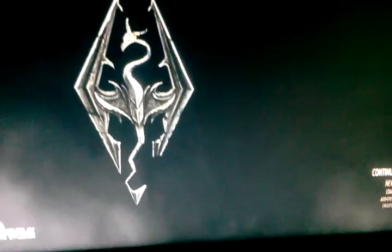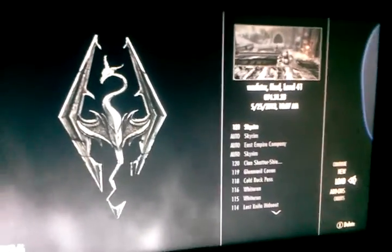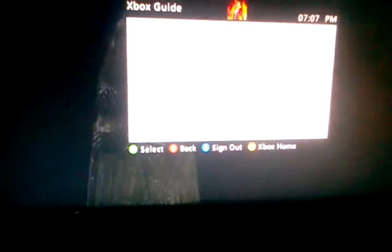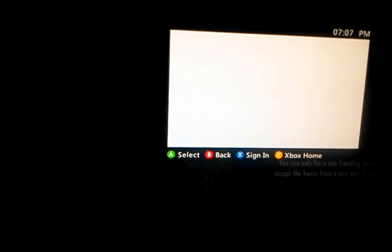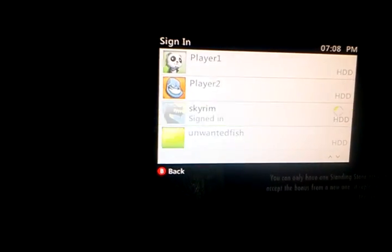What you want to do is go to Load, and whatever save you want to steal — I'll choose this one. So I'll quickly load it, sign out really quickly, and then choose this character. You have to make it quick, and that's it — I officially stole the save.